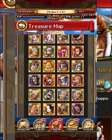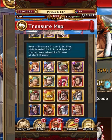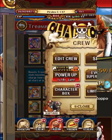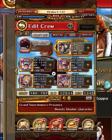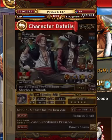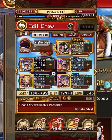We'll fill the rest out with these units here. Let's jump into our teams. Against the first mini boss we're versing Hold'em, and we are using a Shanks and Mihawk based team.